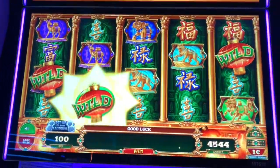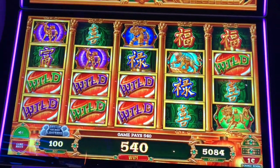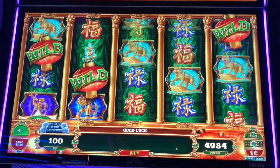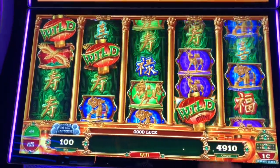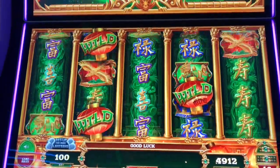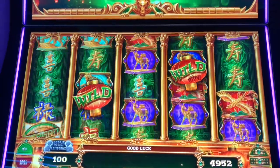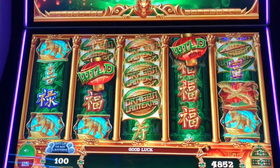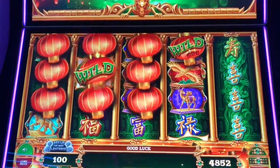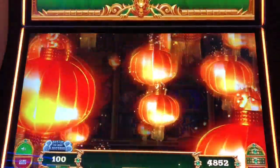There we go, so that'll expand. It does it like that. Now that one says mini on it, so if it covers the Dragon Lanterns then I get that mini prize. That's a nice one — 26 on that. That's pretty good.